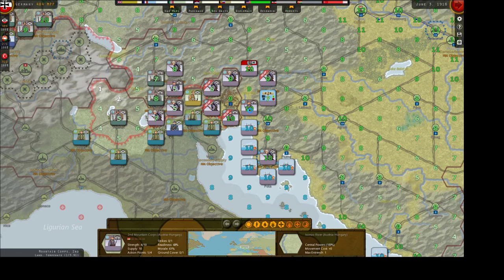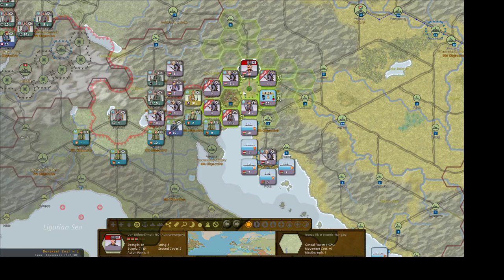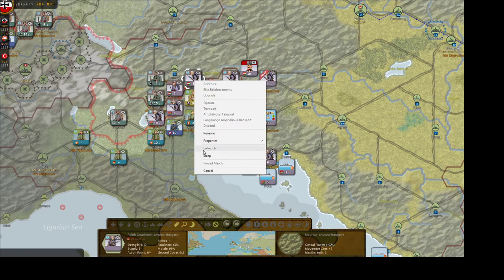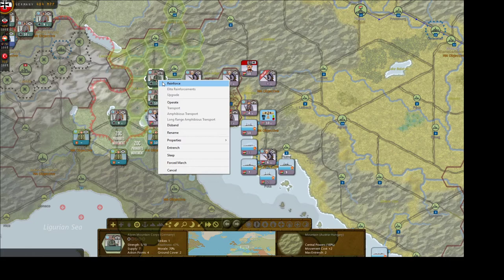Let's check the supply there — 10, yes. We're going to move our HQ. We're going to leave them there for now. I'm going to move the Austrian Flying Circus to Trieste. We need to knock this unit out here. They can't entrench, but if they attack me, that's quite alright.